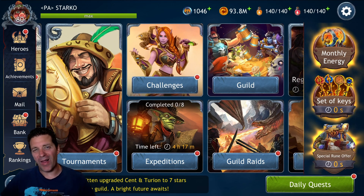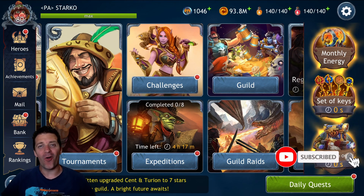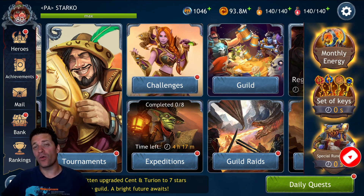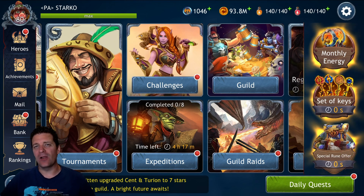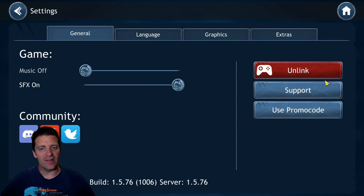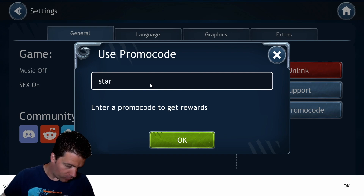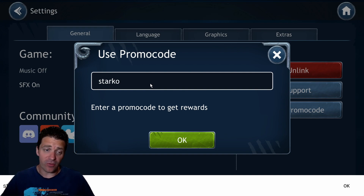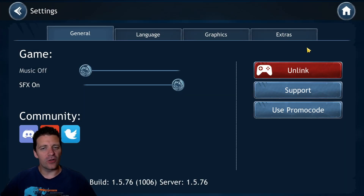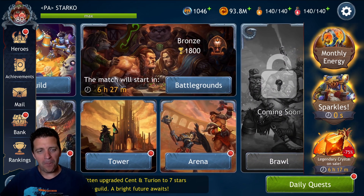Hey guys, welcome back to the channel. I am Starco Gaming and we are back with another Dragon Champion video. If you are level 15 or below, make sure to use the promo code 'thestarco' to get a free starter pack. Go to settings, use promo code, enter the code — T-H-E-S-T-A-R-K-O — press OK and you will receive a free starter pack.